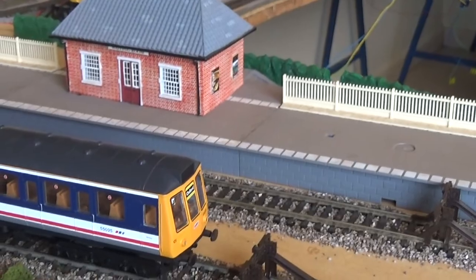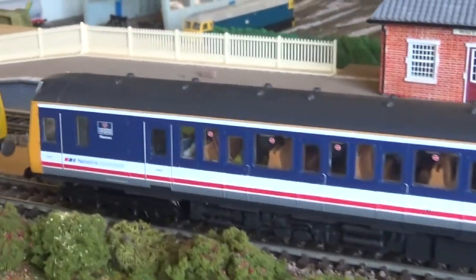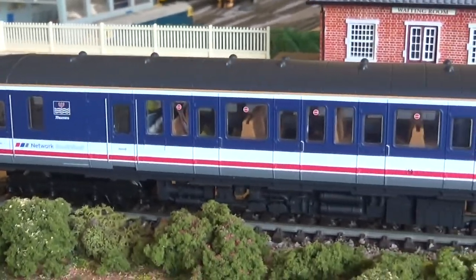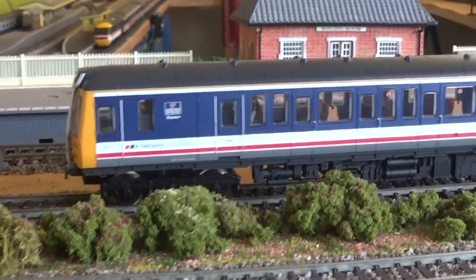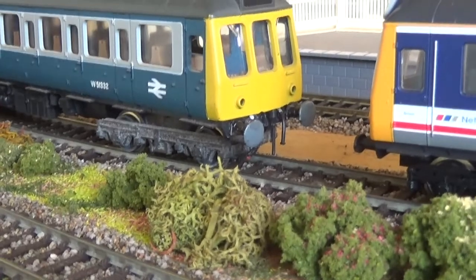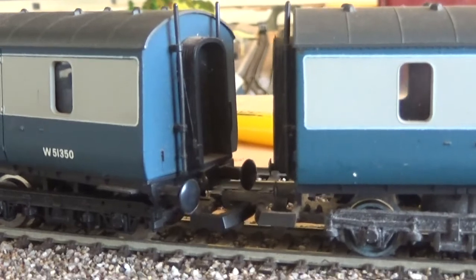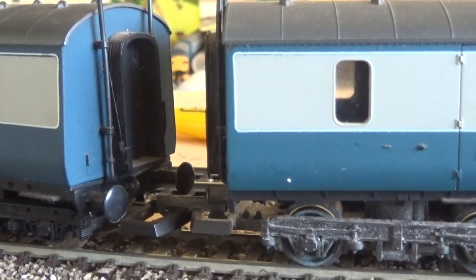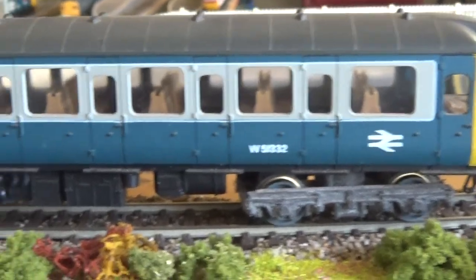At the station up on the top — I haven't named it yet — there's a little siding which can store unused trains or trucks. That's my little bubble car there. There's a whole swathe of new-generation bubble cars about to hit the market from Bachmann, Dapol, and Hatton's. That's the Class 117, which I've been doing a little bit of work on — I've cut off the buffers and put a larger style buffer on with some vacuum pipes. I want to cut down the gap, make a close coupling, and join the two corridors so it looks more realistic.